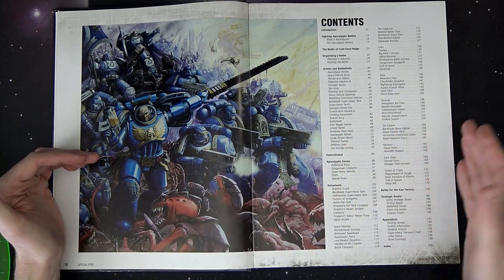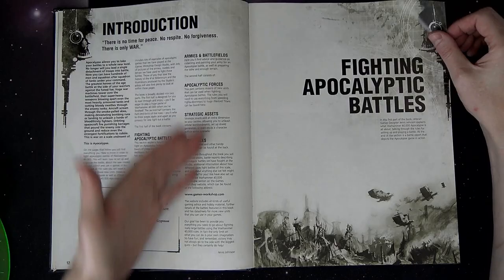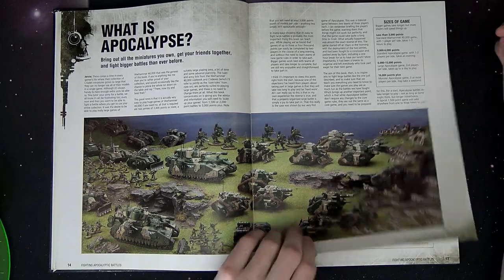It's always cool to go back to these books and see the precursor rules that really made their way through several different editions and across different brands. Then it gets into the introduction — basically how it works, the actual fighting of it, sizes of games, how long it would take, players and stuff.